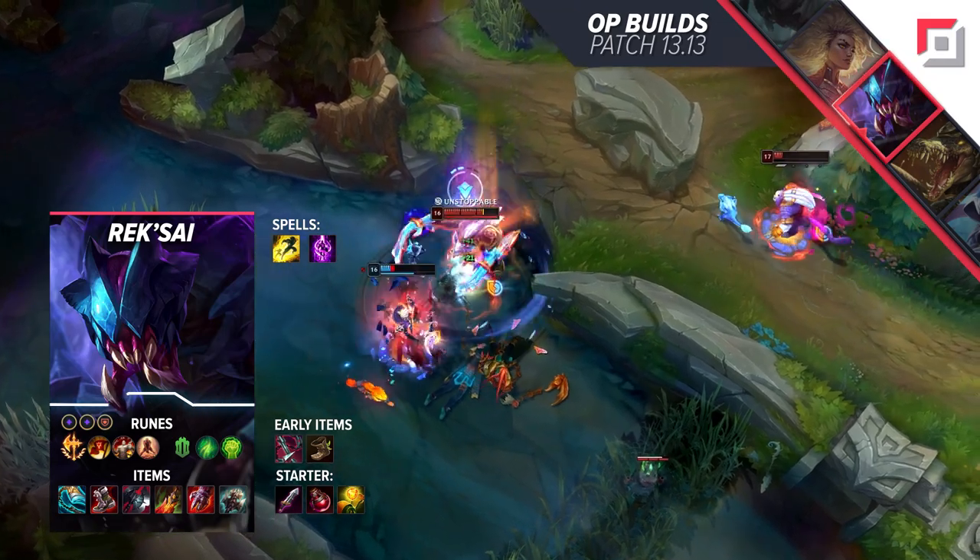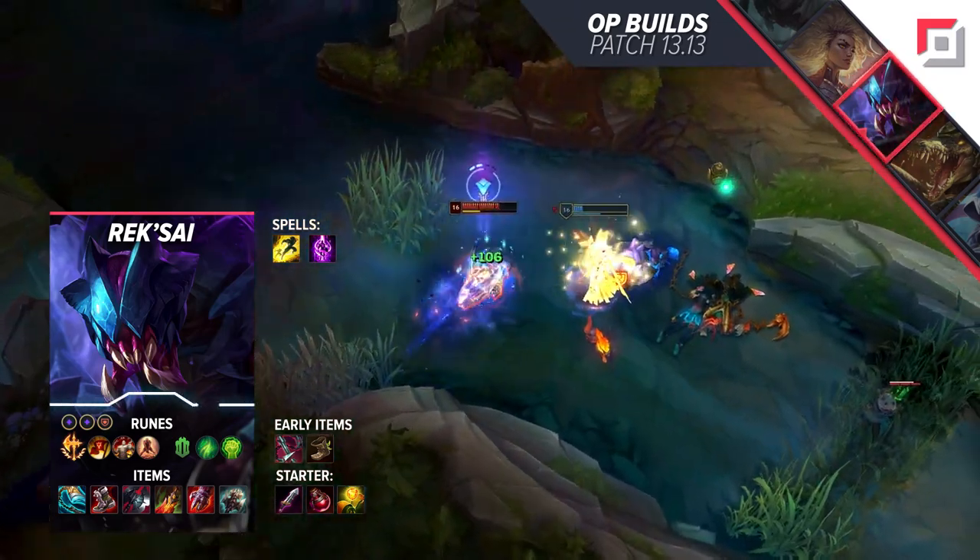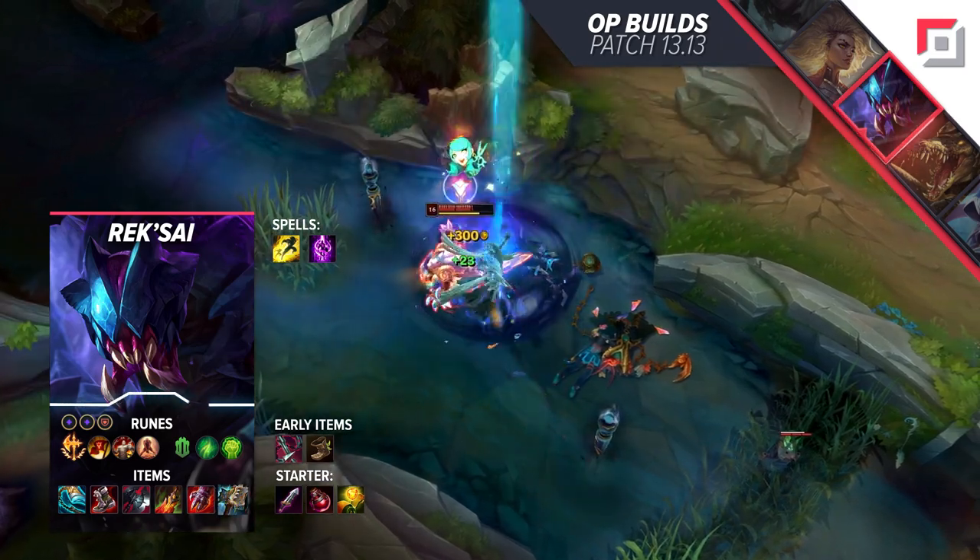After this, you want to get Black Cleaver, Death's Dance, Shurelya's, and another situational item. Titanic Hydra, Guardian Angel, or even Hullbreaker can work decently well.